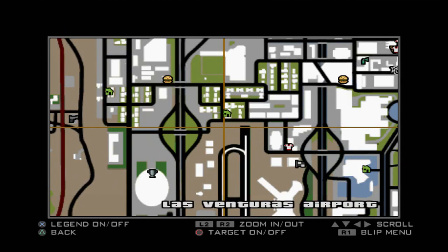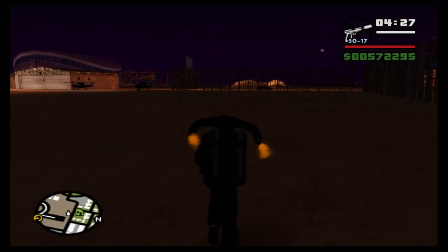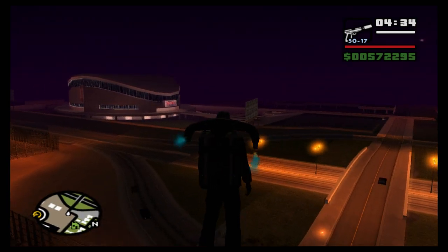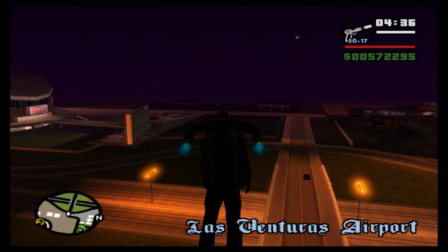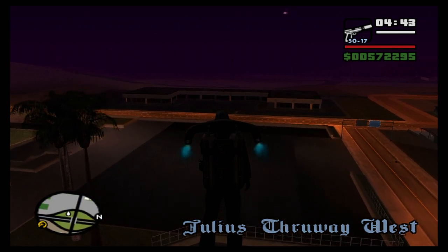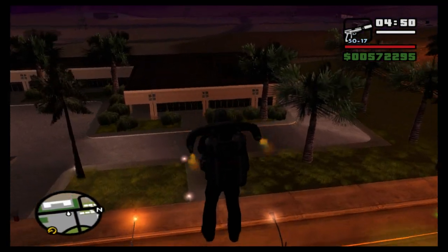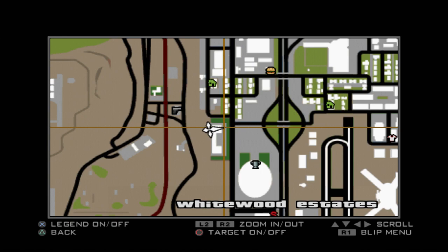We want to leave the airport area and head west. There is also a body armor pickup here if you need it — I'm going to grab it since I've run out. Our next horseshoe is in an area on the map that looks like a phone — Whitewood Estates. It's actually in the bushes just down here, hiding away not very well. That's horseshoe 19 of 50 done.